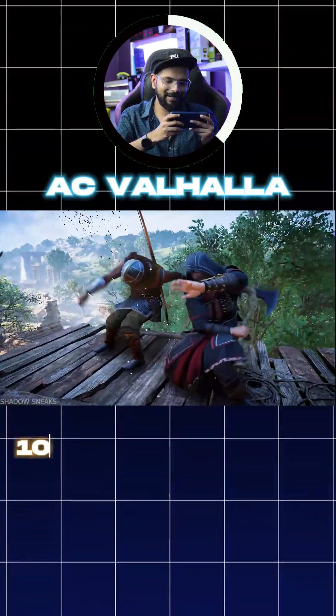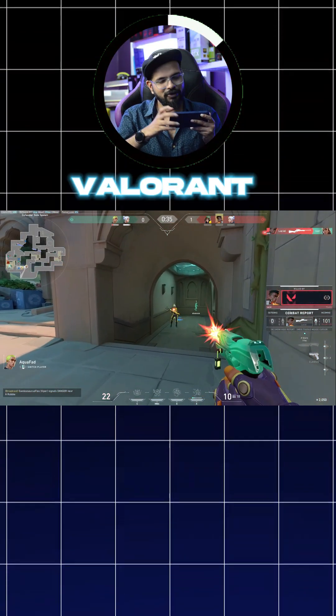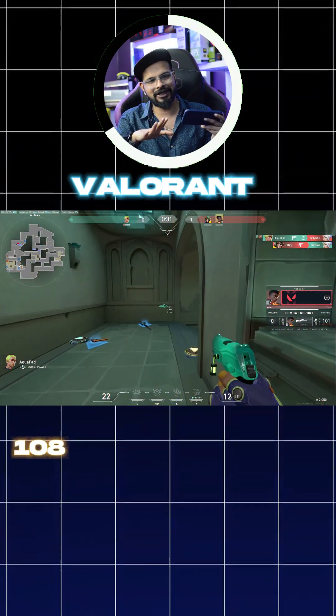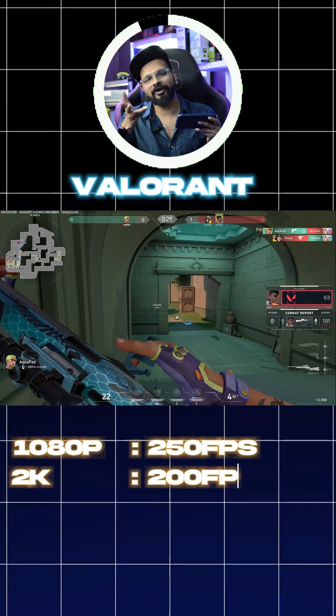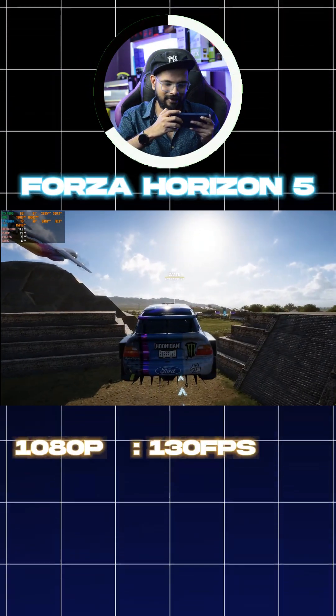Assassin's Creed Valhalla: at 1080p you get 110 FPS and at 2K you get 80 FPS. Valorant — which is more CPU heavy — you get 250 FPS at 1080p and 200 FPS at 2K. Forza Horizon: 130 FPS at 1080p and 90 FPS at 2K. So all 2K titles run easily at 60 FPS — an ultra smooth AAA gaming-ready powerhouse build.